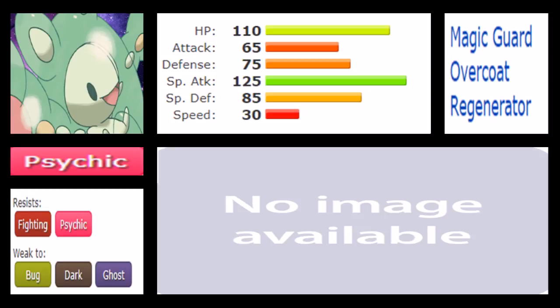Reuniclus also gets Thunder Wave, which is always a good move allowing it to passively cripple Pokemon. Flash Cannon is a filler move — infinitely better than Steel Wing. We have Iron Armor instead of Barrier, but they function the same. Both get Trick. Reuniclus also gets the elemental punches — Thunder Punch, Fire Punch, and Ice Punch — along with Knock Off, which can be very helpful, and Super Power as a filler fighting move. It also has Drain Punch and Focus Punch, though with only 65 base Attack those physical moves aren't doing too much.